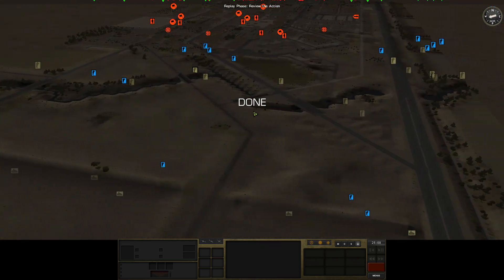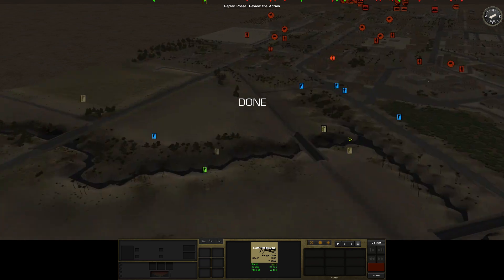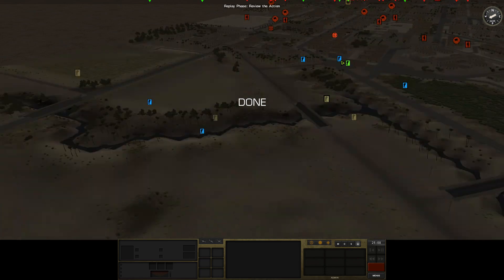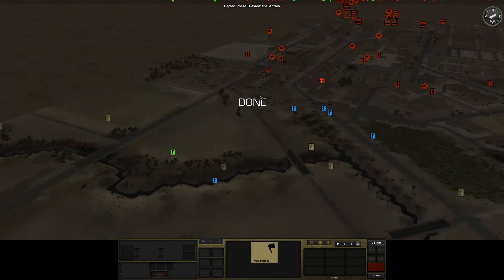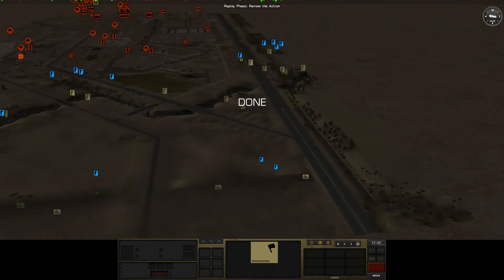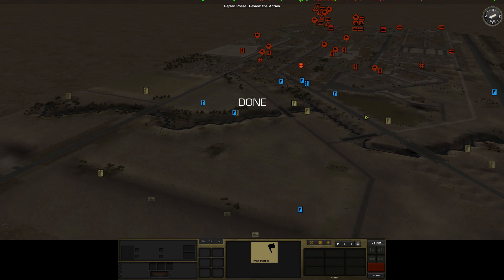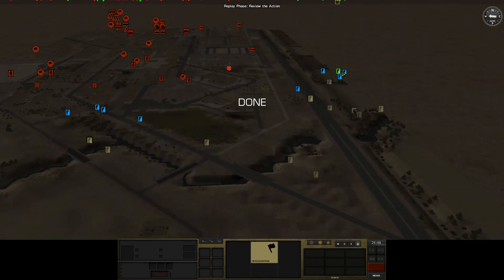We're just gathering more information all the time. There's another M240 — that's a different M240. There's another HQ. Way to make it complicated, Chap. Come on. That's just one, two, three, four, five HQ elements there. That's not fun.